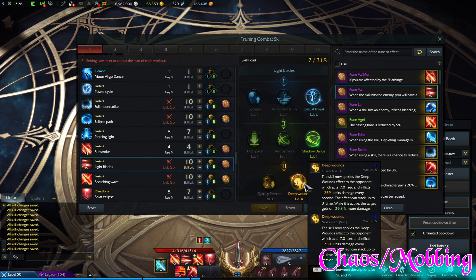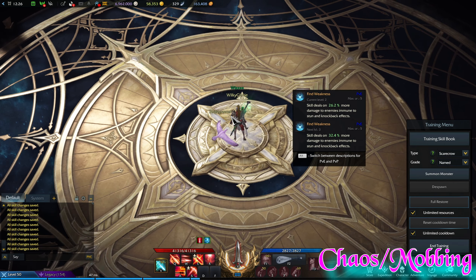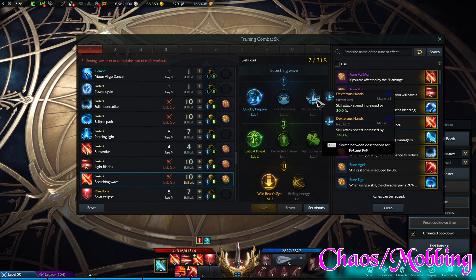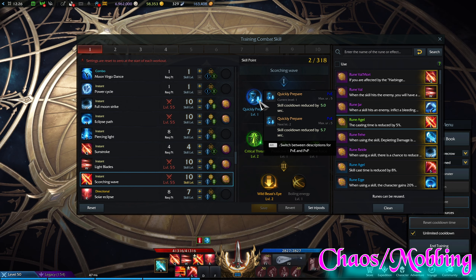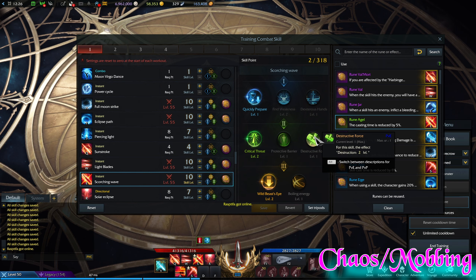Scorching Wave — I personally think Quickly Prepare is better for chaos dungeons than Dexter's Hands, but if you like to use it a little bit faster go for it. I like to have it available more often. Critical Threat same thing — we don't really need a protective barrier nor Destruction, so no point in using those.